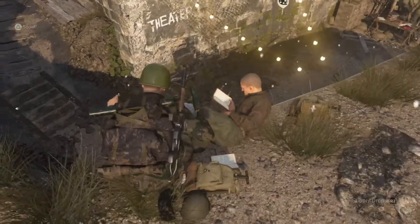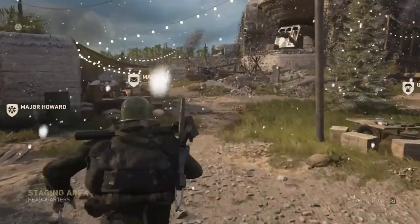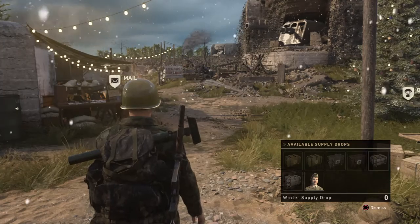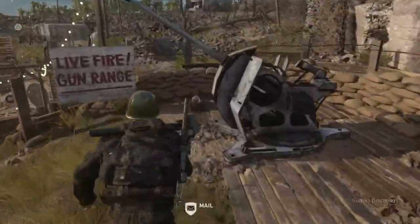There's nothing new in the theater either. As you can see, there are Winter's Bribe and winter supply drops, so you can open these to get variants of the weapons.